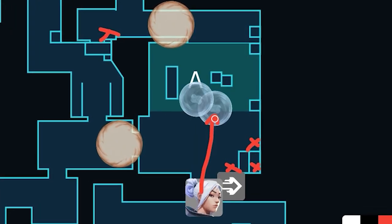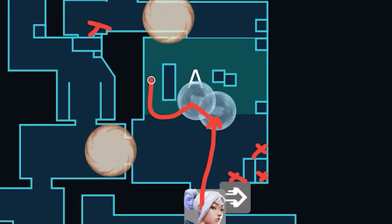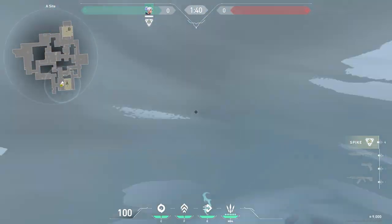In this same entry, you can smoke and dash into mid-site, smoke at your feet, and then clear gen for your team. These three are the staples of clearing A site Ascent. A site is typically very free, and it's hard to defend.